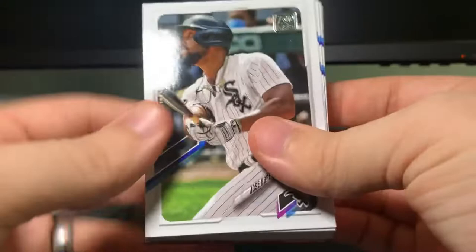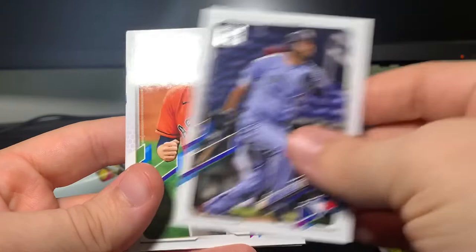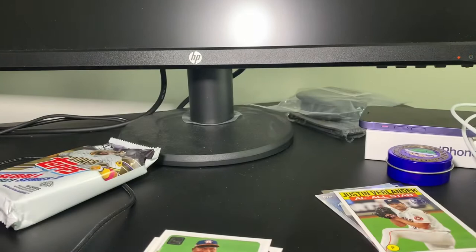Jose Abreu, Jake Fraley, Carlos Carrasco, Jose Martinez, Jonathan Schoop, Rowdy Tellez, Ryan Pressly, Jared Dyson. Noah Syndergaard — that's my mom's PC, I'll take that. Steve Cishek, Carlos Martinez, Sandy Alcantara. There we go — Cavan Biggio! I'm gonna pause and sleeve him. I feel bad he was injured but I'm super excited to have his official rookie card. I pulled a lot of him in Bowman but this is the flagship one.